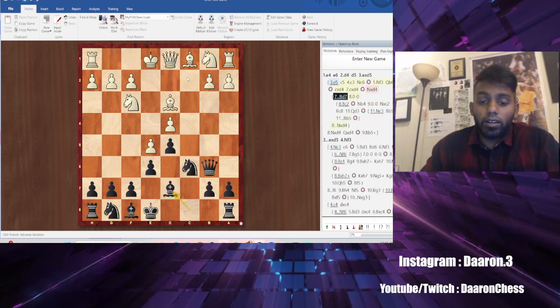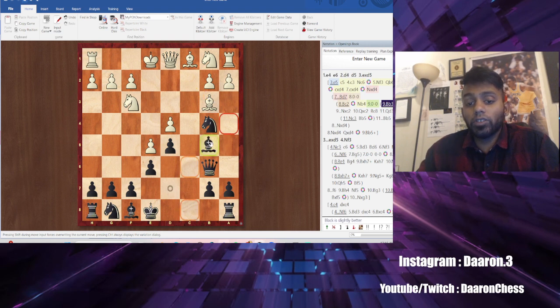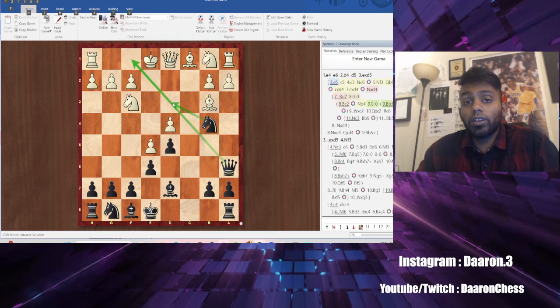So Bishop c2, Knight b4 — if he tries to keep this bishop with Bishop b3, what you can do is go Queen a6. Bishop b5 is also good in this variation because you can't castle, but Queen a6 is a computer move. Your threats are: one, he cannot castle, and two, Knight d3 check is very very strong.